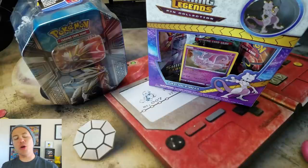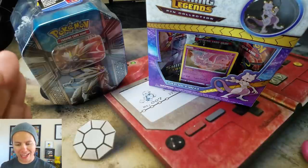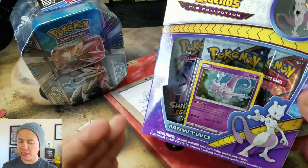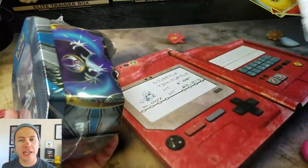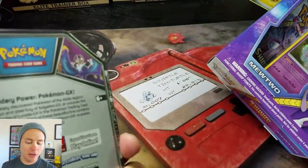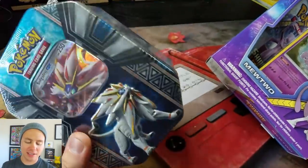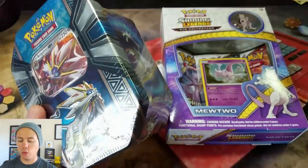What's happening guys? Pokemon Unwrapped here. Welcome back. Today we've got a pack battle of sorts — it's going to be Solgaleo versus Mewtwo. A Mewtwo Shining Legends pin collection box versus a Sun and Moon Solgaleo GX tin. This is the first ten from the Sun and Moon set that we got.